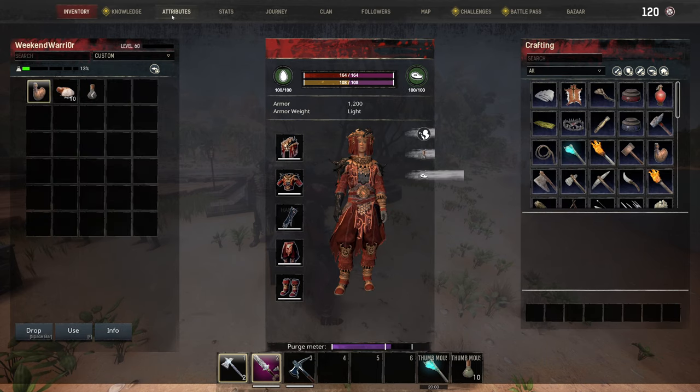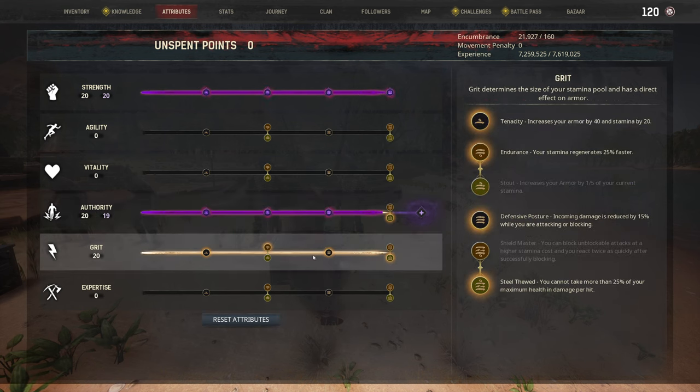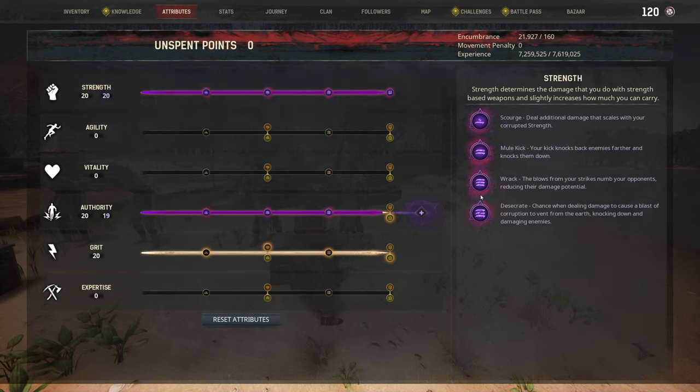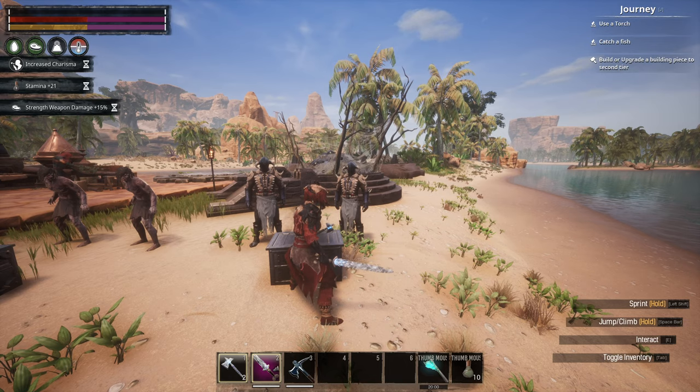From our attributes: we have Fleshbond so damage is split between our followers. Again with Grit: Endurance for 25% stamina regen, and Steel Thewed as well. For strength, we're just maxing it out and totally corrupting strength to 19 points — you're going to hit really, really hard with totally corrupted strength.